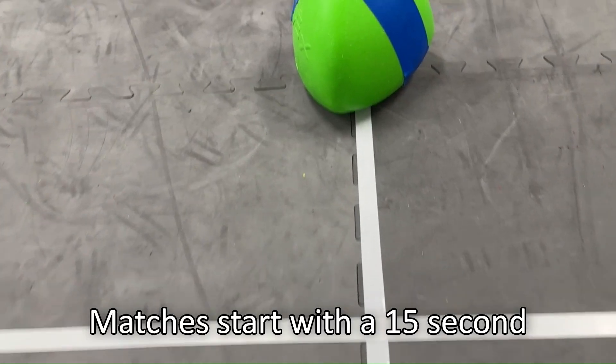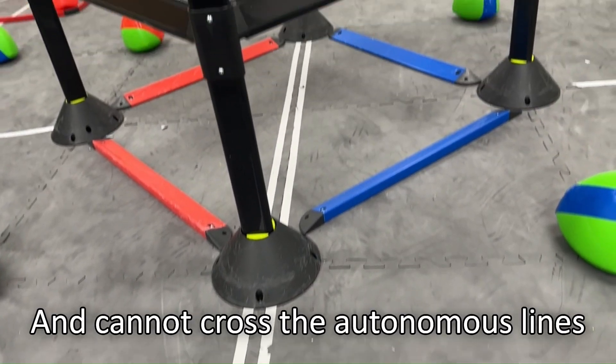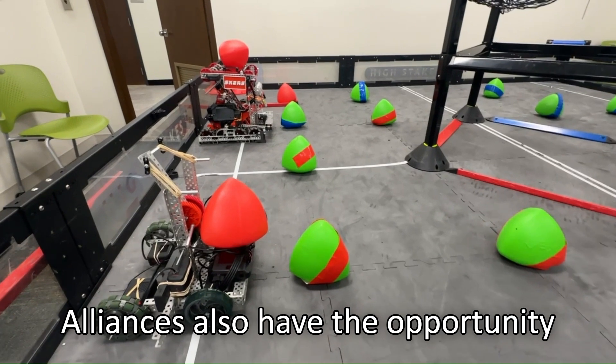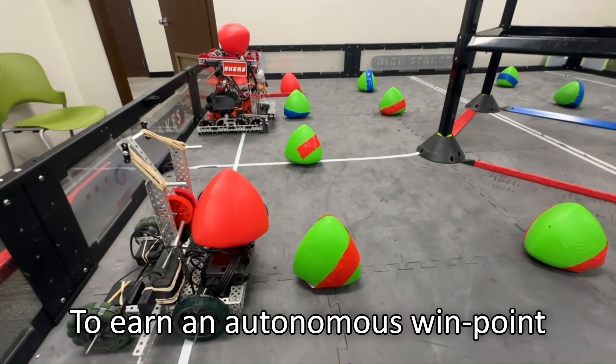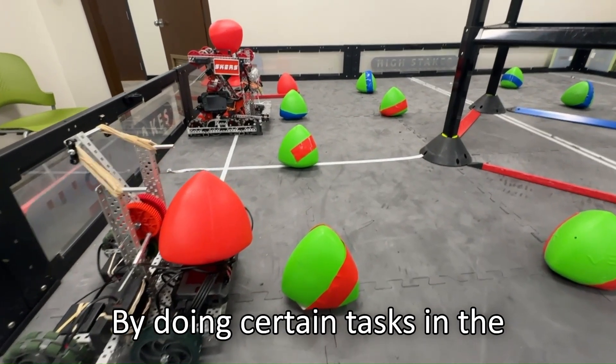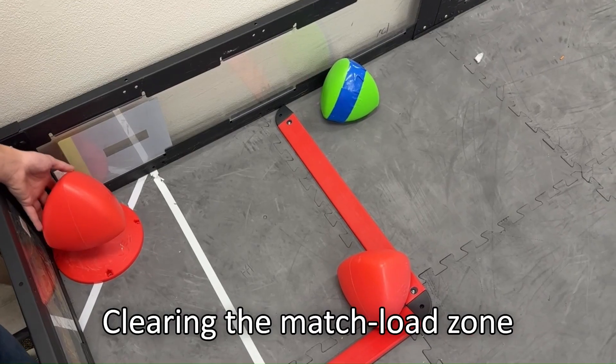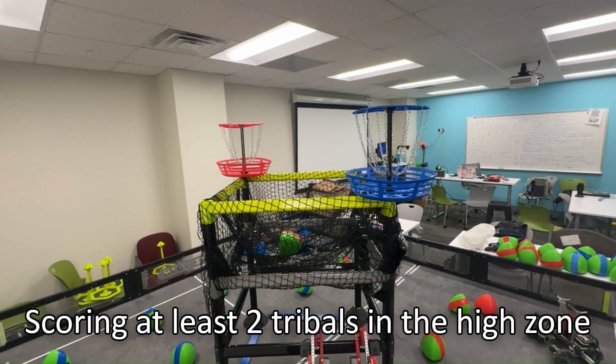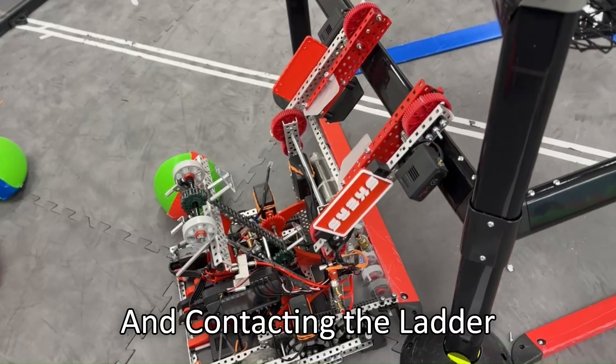Matches start with a 15-second autonomous period where robots operate without input from their drivers and cannot cross the autonomous lines. Alliances also have the opportunity to earn an autonomous win point by completing certain tasks, including clearing the match load zone, scoring at least two tri-balls in the high zone, and contacting the ladder.